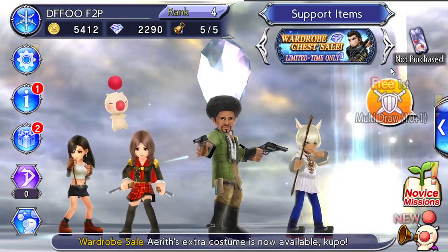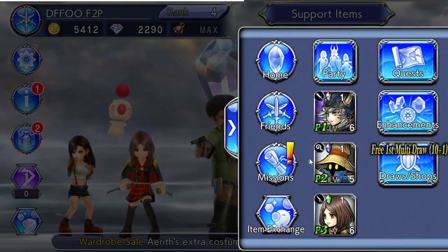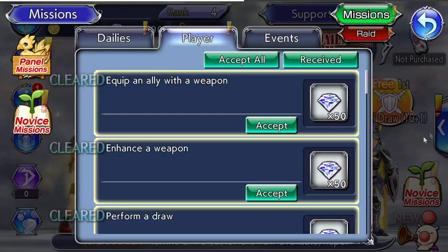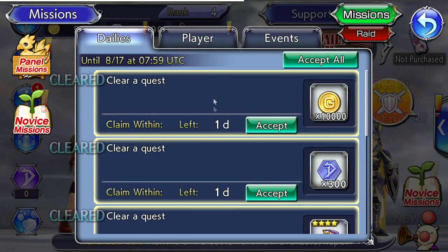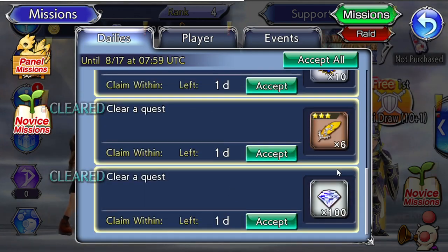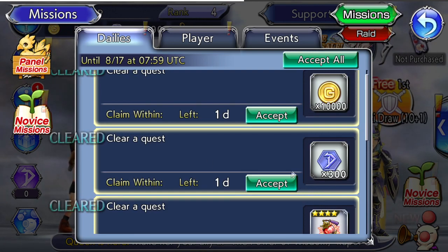For temporary content there are different types: dailies, weeklies, and roughly fortnightly event content. For your dailies, if you go to the missions tab you have your dailies tab — it's always the same: clear a request and you get rewards. These rewards are very helpful and really easy to get.